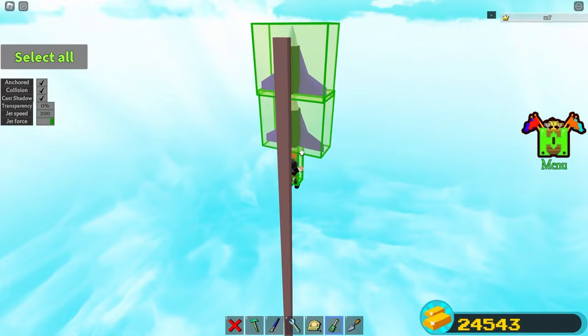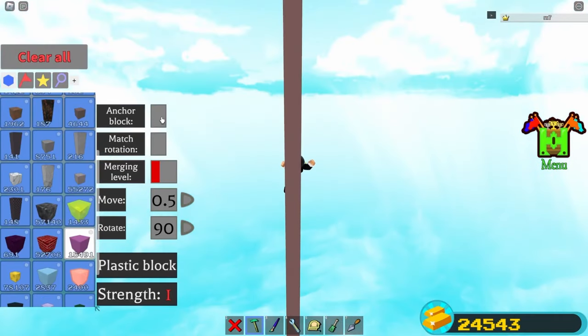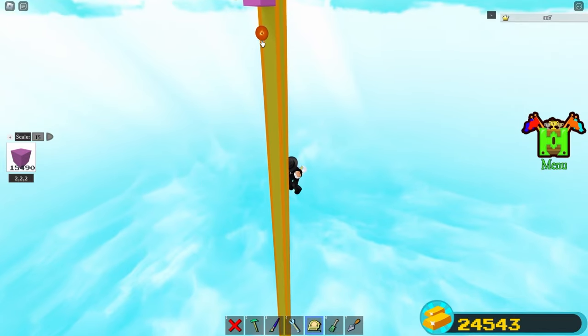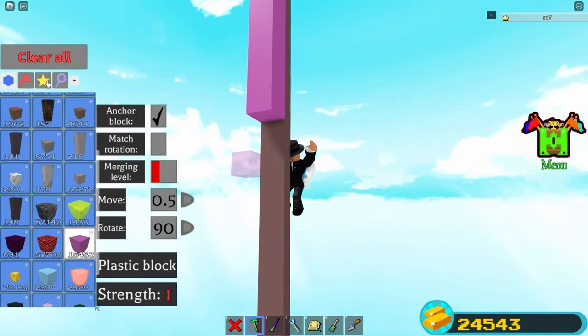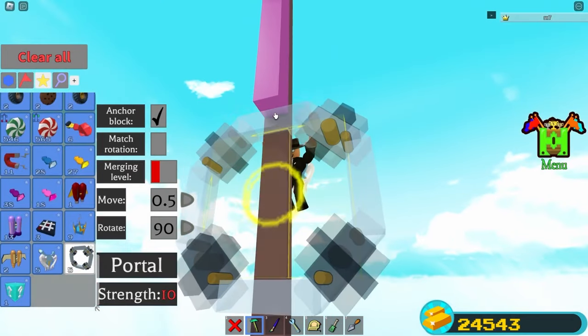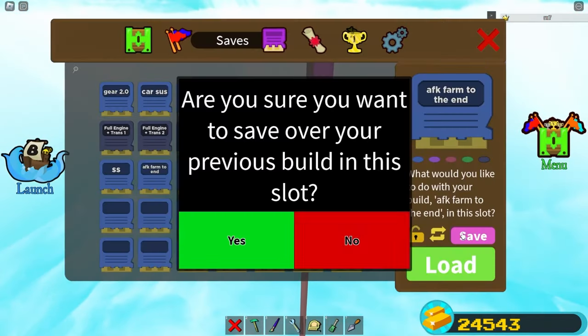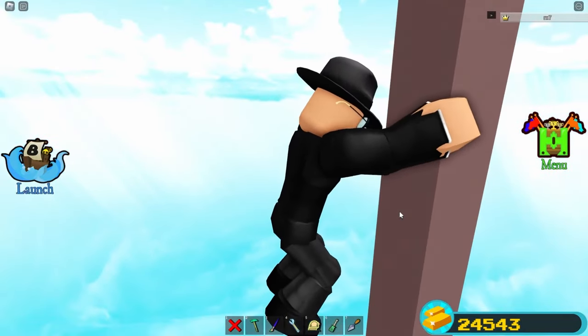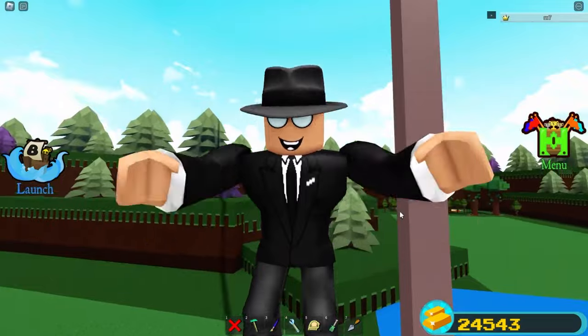Once you reach the top, anchor all of this stuff. With Anchor Block on, place yourself a block, put the scale on 15, scale it down one time, then place yourself a portal and color it white. Save everything and reload — we are done with the AFK farm itself.